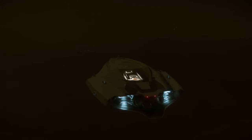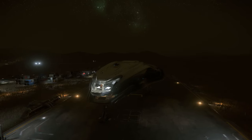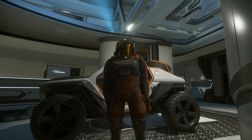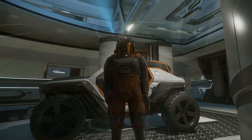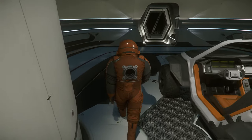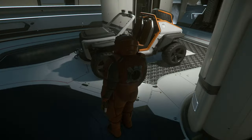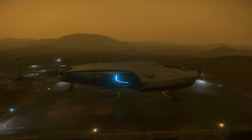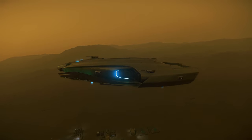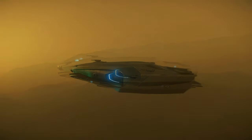Let's start with a very interesting spot on Aberdeen. Aberdeen is the second moon of Hurston and it is known for its toxic atmosphere and its harsh environment. The moon is also home to the Gleisure Rehabilitation Facility, a prison that allows inmates to work off their sentences via mining. Aberdeen is a very dangerous place and is not recommended for casual exploration. However, the moon is home to a number of valuable resources and is also a popular destination for miners.